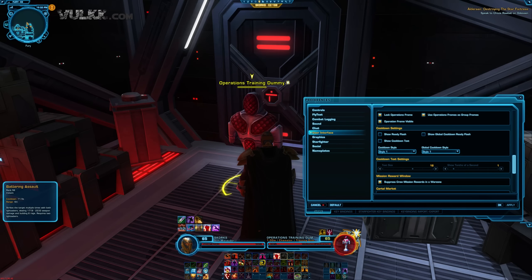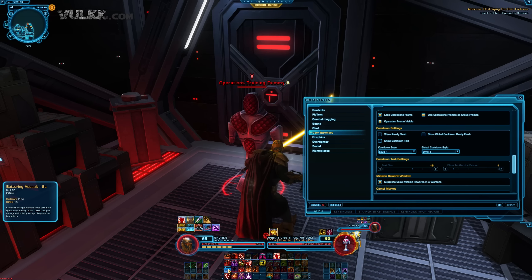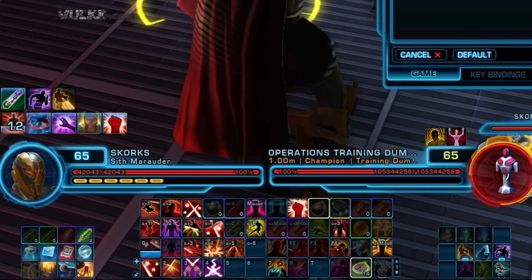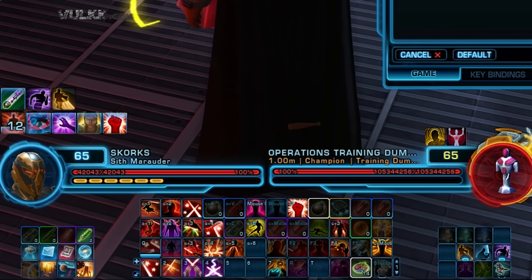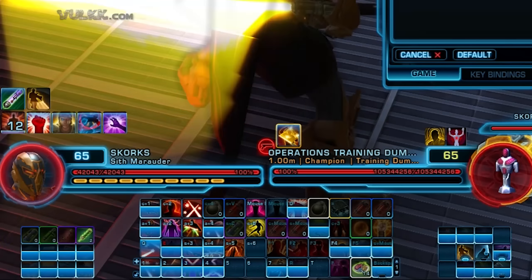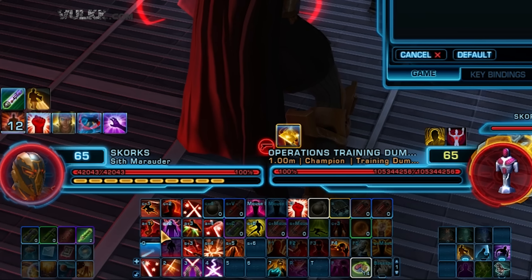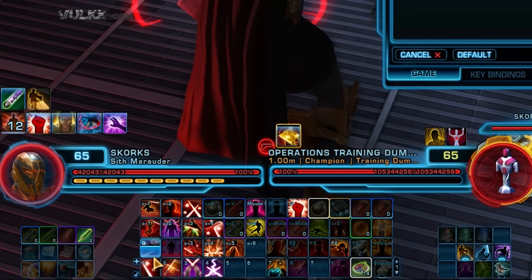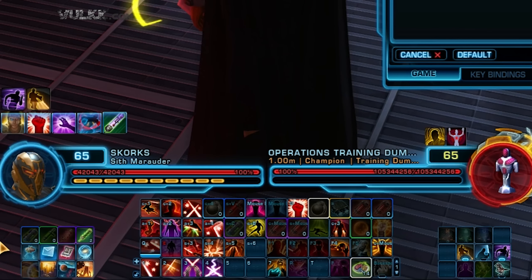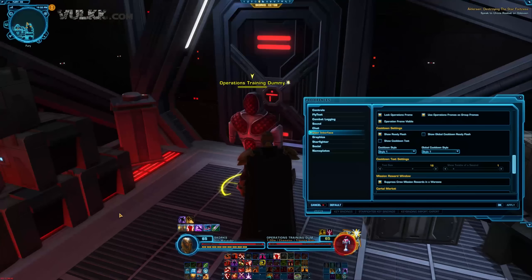Now we are sitting here in front of the operation training dummy. I will show you a few different options — there are many and I will probably not go over all of them, I'll leave the testing to you. We begin with the cooldown settings all turned off. I'm going to use an ability with a cooldown — watch how it changes. This ability is on cooldown, it's not flashing, it still has that bar going empty. And when the cooldown is over, nothing really happens — the ability just lights up and it is available.